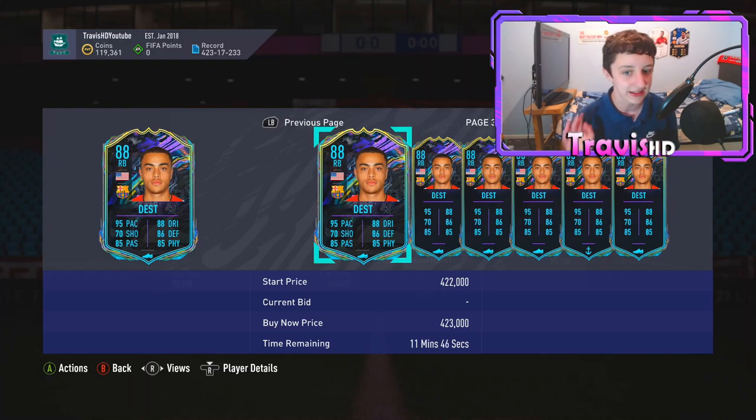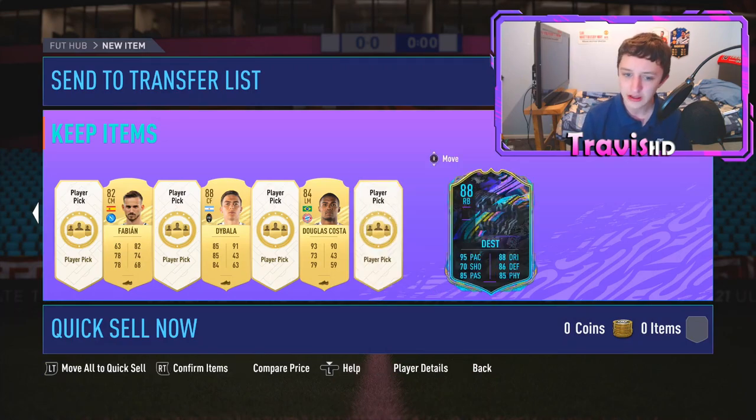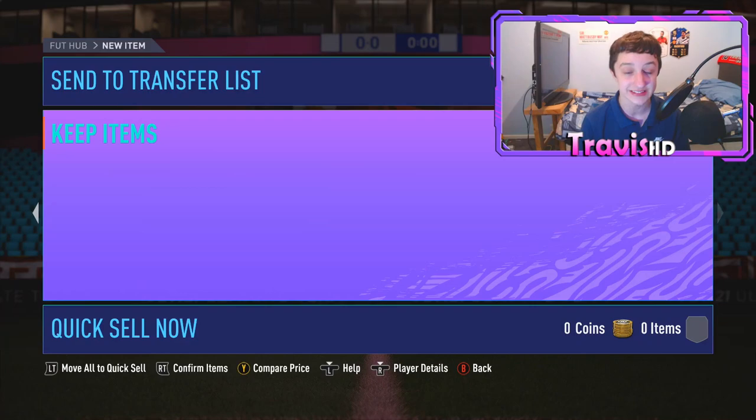The price is 300k! That is amazing. He also fits into my team because I've got the Raya card and Sadio so I can use any right back from any league or nation. Dest is superb, I am over the moon with that. These player picks so far: 88 Dest, 84 Douglas Costa, 88 Dybala, 87 De Maria, 87 Navas, 85 Depay, 85 Rodri - these are where it's at.